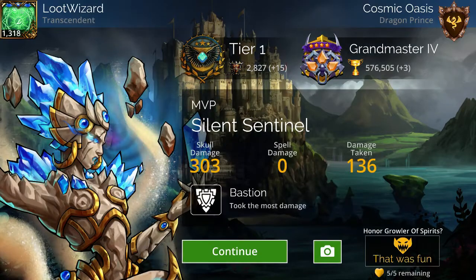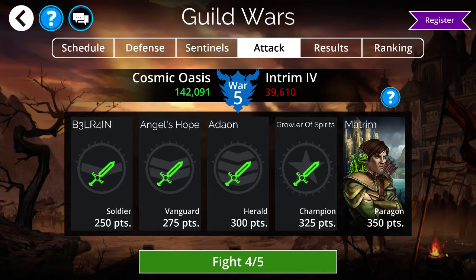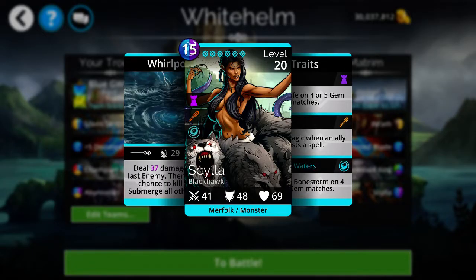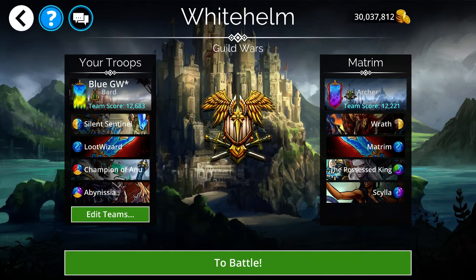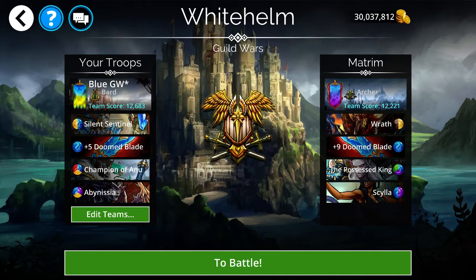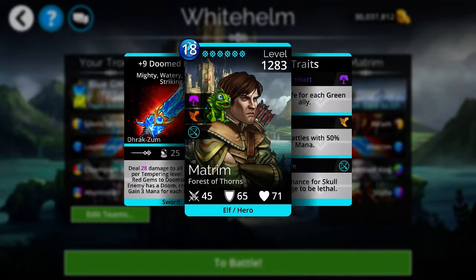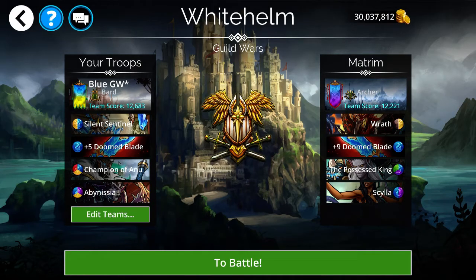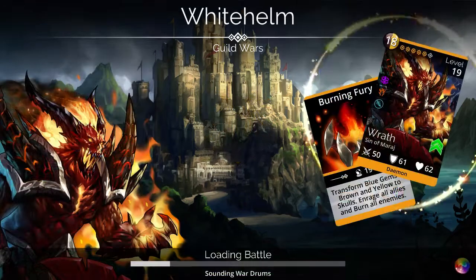We've got one battle left — the Paragon. He's using the same Doom Blade weapon I am, along with Wrath, Possessed King, and Scylla. I could lose this one, but Wrath is not immune to silence. He's using the Archer class. Because I have a lot of silence going on with my Sentinel and Champion of Anu, I might actually win this one, but it will be hard. And of course, he has me entangled right from the beginning of the battle.